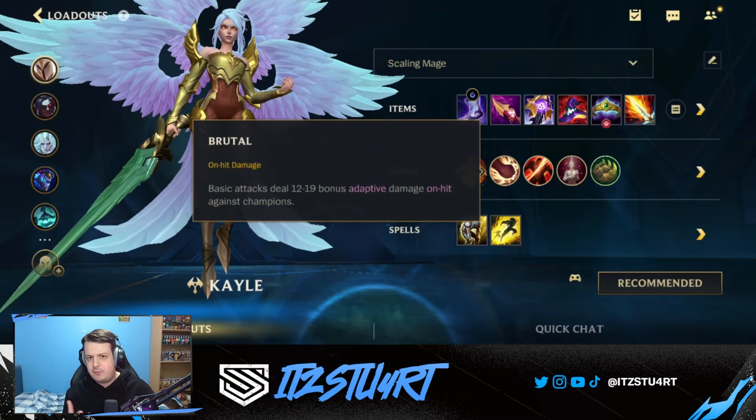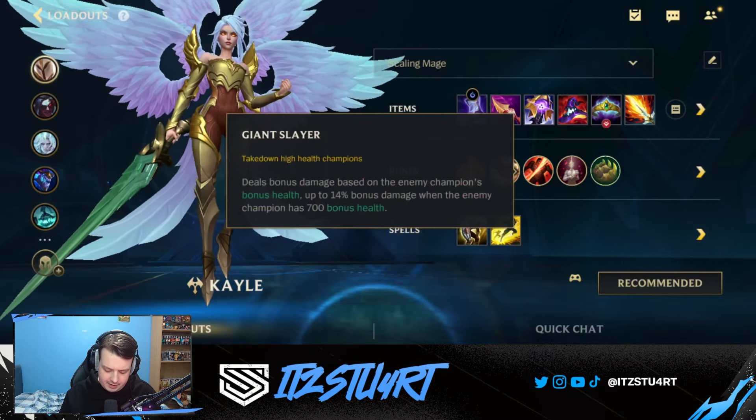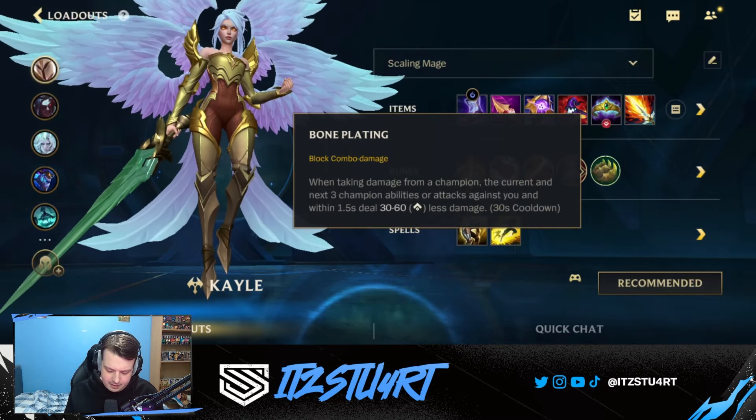Brutal gives more auto attack damage, which is great for Kayle since she basically always auto attacks. You can swap it for Gathering Storm if you want the extra ability power later. Giant Slayer is really good in this meta with a lot of tanks, but you can go Coup de Grâce if you're not against tanks. Legend Bloodline gives extra healing and Omnivamp. For the secondary rune, Bone Plating is great to block and protect from incoming damage.